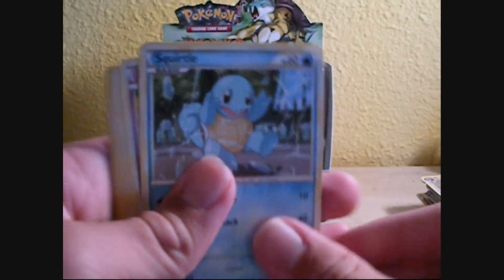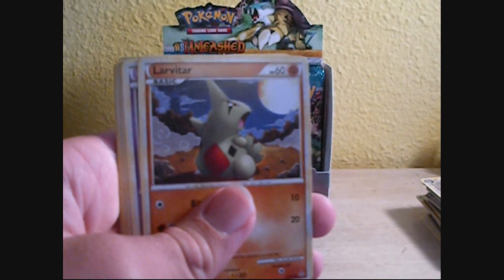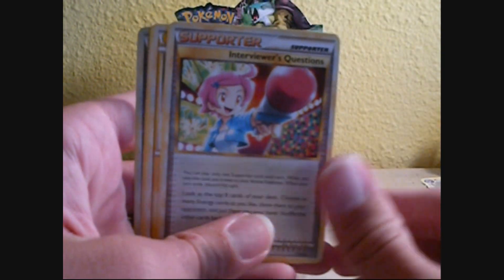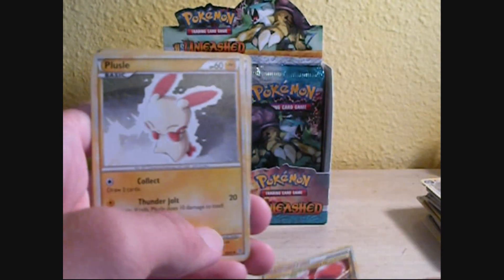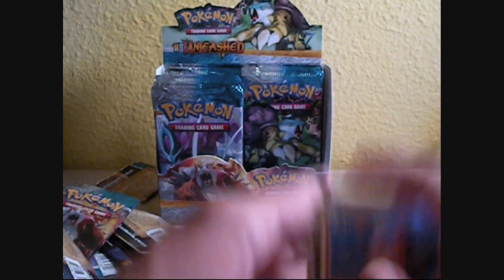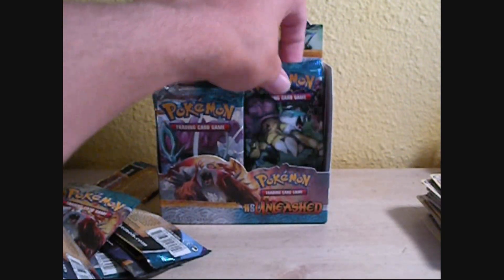Entei pack. Squirtle, Misdreavus, Larvitar, Zubat, Beldum, Interviewer's Questions — finally, that's my first one — Plusle, Energy Returner, Life Herb, and Primeape. Primeape's pretty good, but yeah.